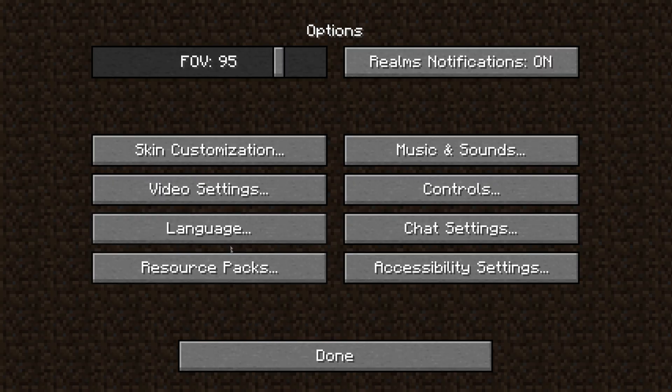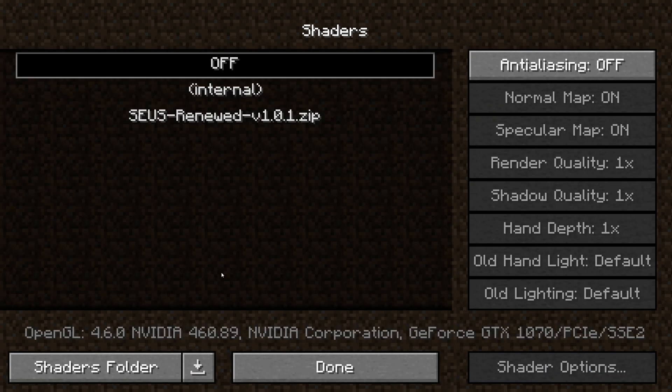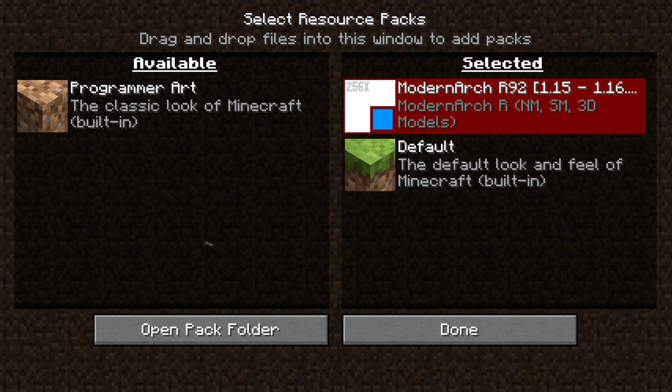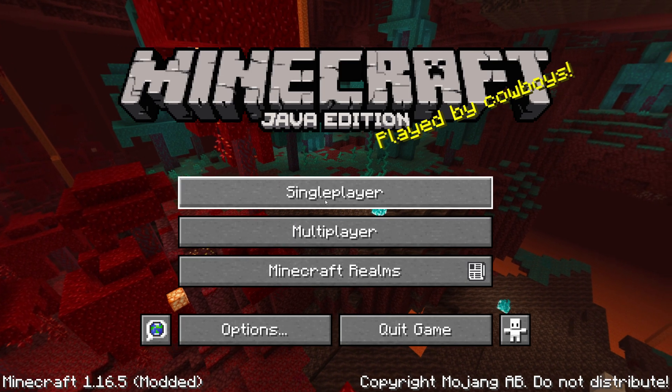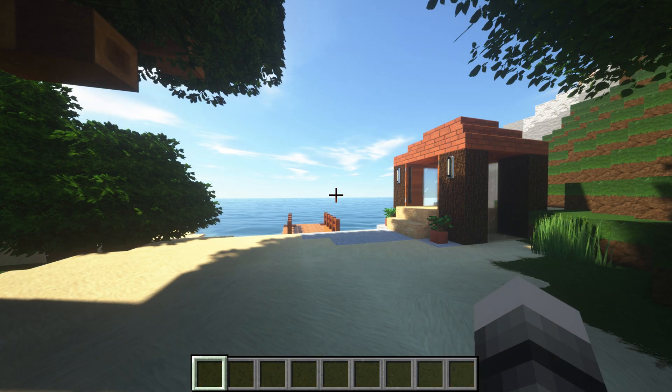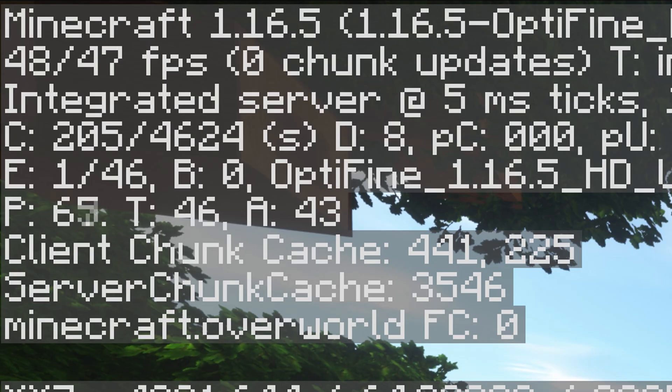First you'll want to load up Zeus Renewed and the PBR Texture Pack you want to use. Open up a world or server to check if the shaders and texture pack are working. You can also check your FPS by pressing F3 and looking at the top left.